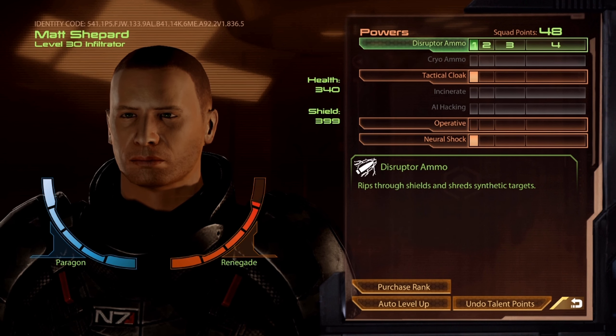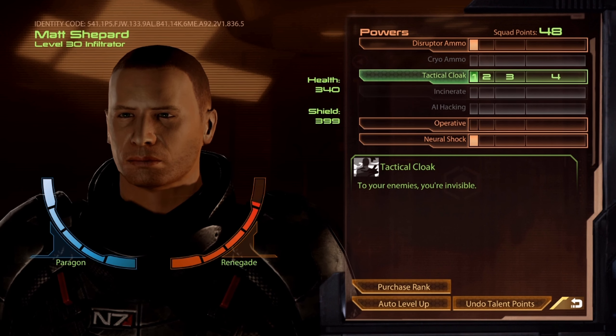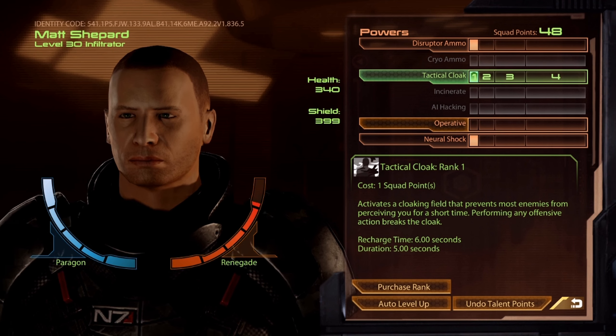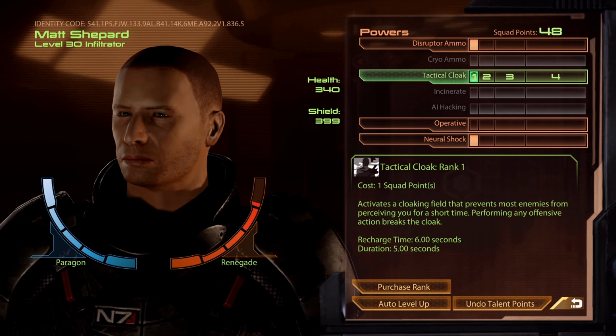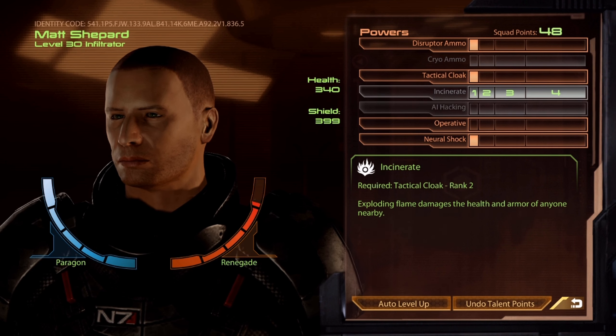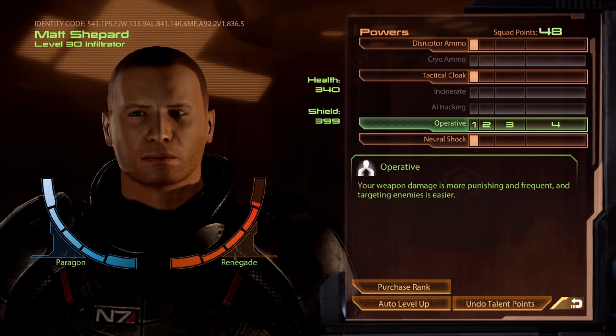Let's go over the powers. You have Disruptor and Cryo Ammo, just like Soldier. Trademark's Tactical Cloak — it cloaks you, like either a Romulan or a Rogue, I suppose. Then you have Incinerate, AI Hacking, if you're familiar with those. Passive is Operative.